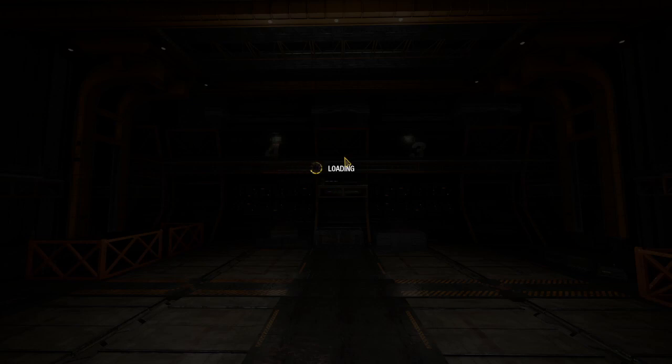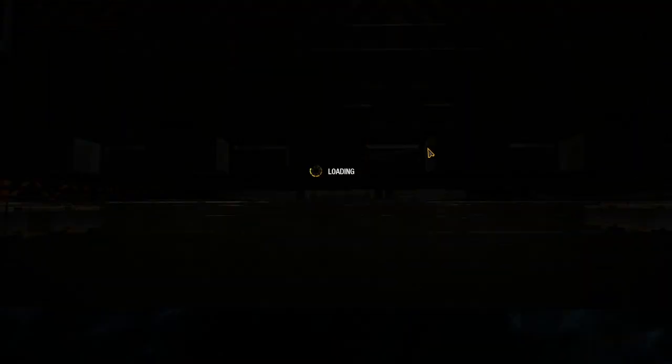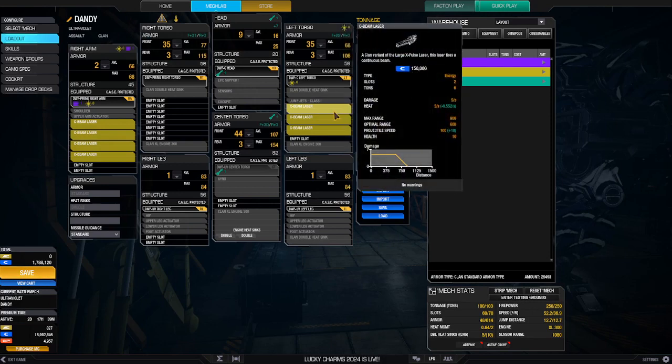We have some new toys on the battlefield, and Clan got the beam lasers. What do these beam lasers do exactly? Well, this is a Clan variant of the large X-pulse laser. This laser fires a continuous beam, and with the exception of your mech exploding or shutting down, it continues to fire for as long as you press the button. The best part is it's an instant fire — you can fire this, let go, and then fire again immediately, and it will work again.